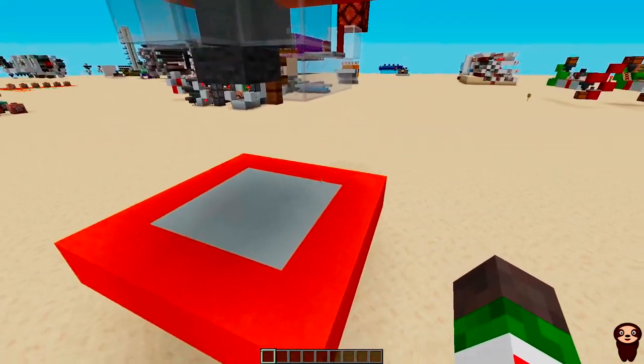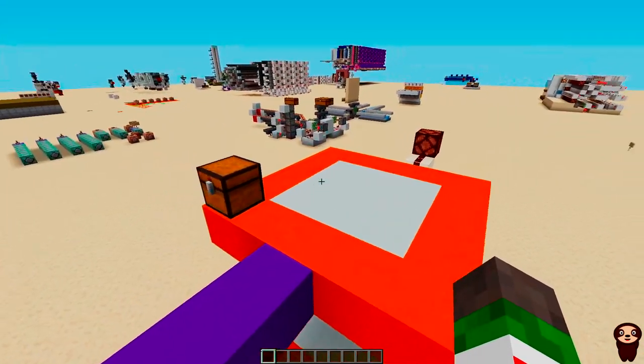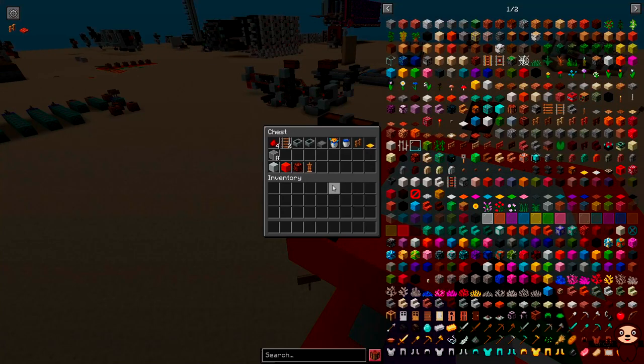It works anywhere within this orange area, and that's vertically as well. As long as you're in the bounding box between these platforms, including the platforms themselves, it'll work. Let's get on to how to build it. The things we're going to need are in this chest — some redstone dust, which doesn't really matter how much because that just takes the signal once the detector triggers. Two rails, two minecarts, one slab, and a puffer fish, plus a bucket of water.